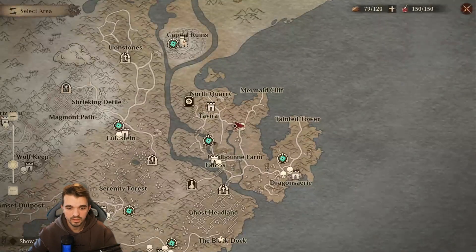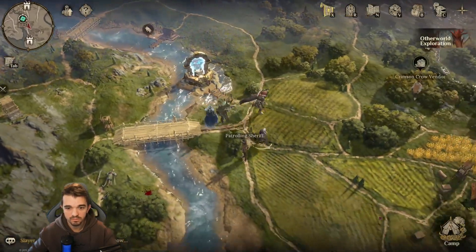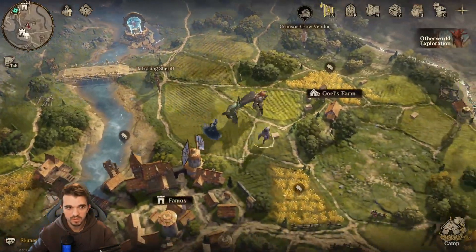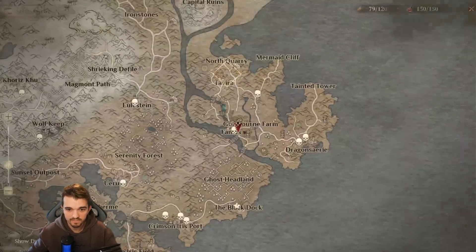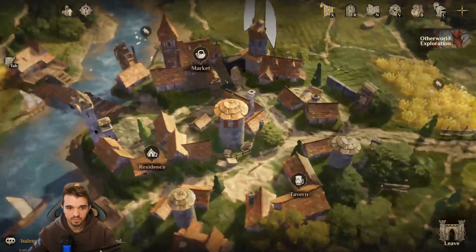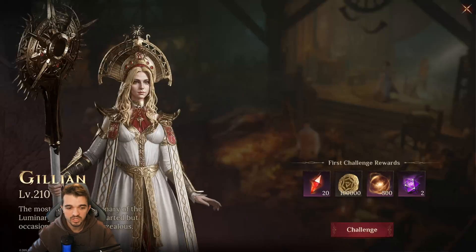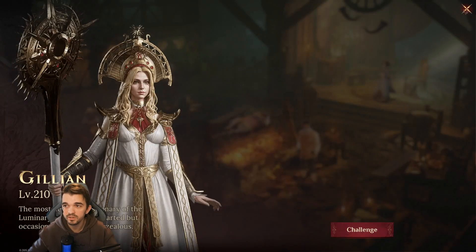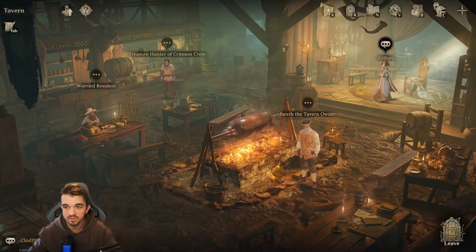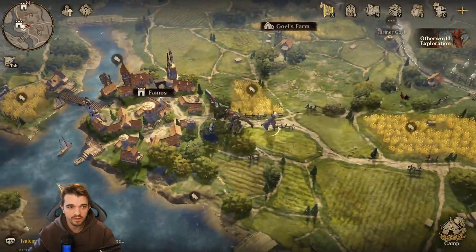Next, we can travel again to this spot and go down here. We just need to walk down here and we have one inside the tavern. We should find Jillian inside the tavern — she's level 210. She's a bit harder than the other ones, but you can still do this easily if you have level 100 characters.